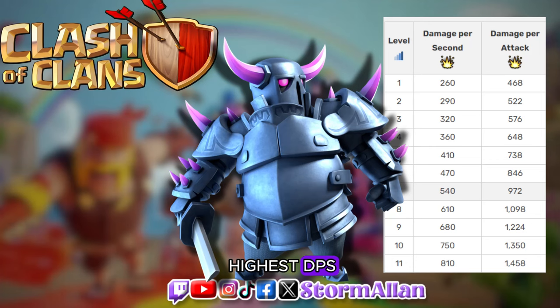PEKKA is the elixir troop with the highest DPS and the highest hit points, although Wall Breakers deal the highest damage to their preferred target, which is walls.